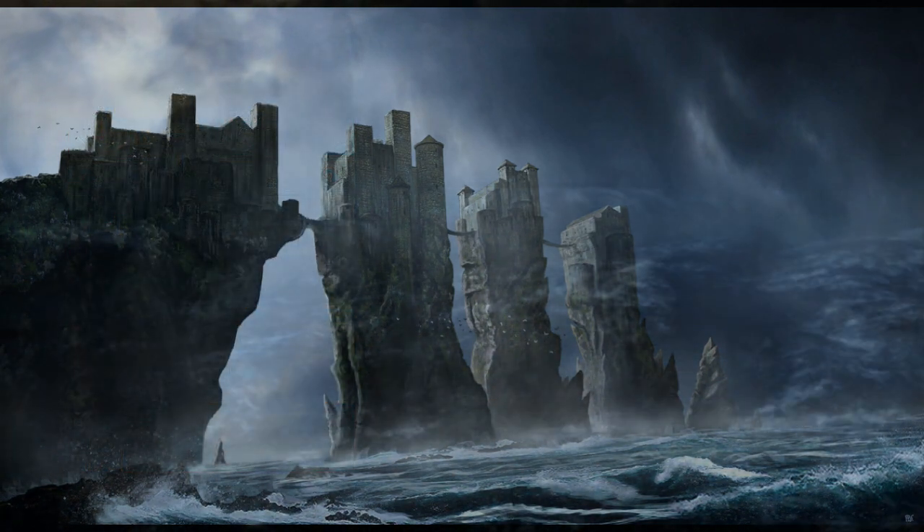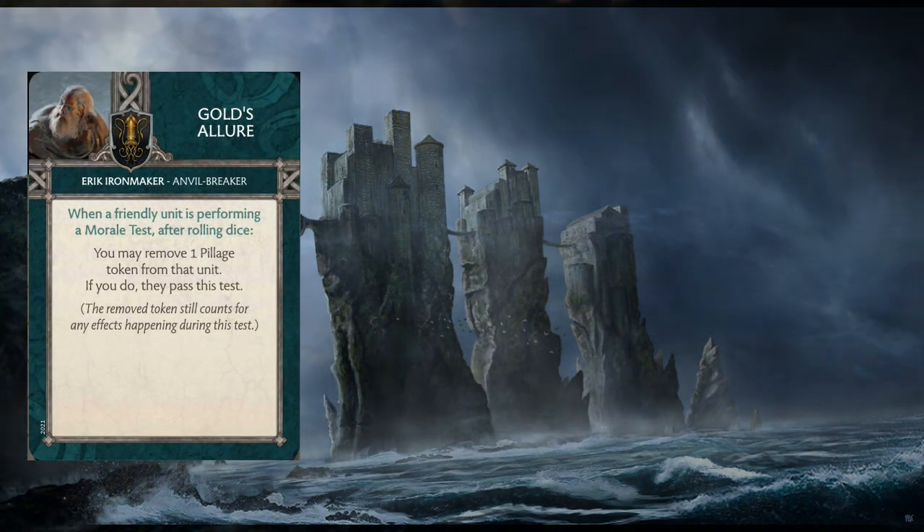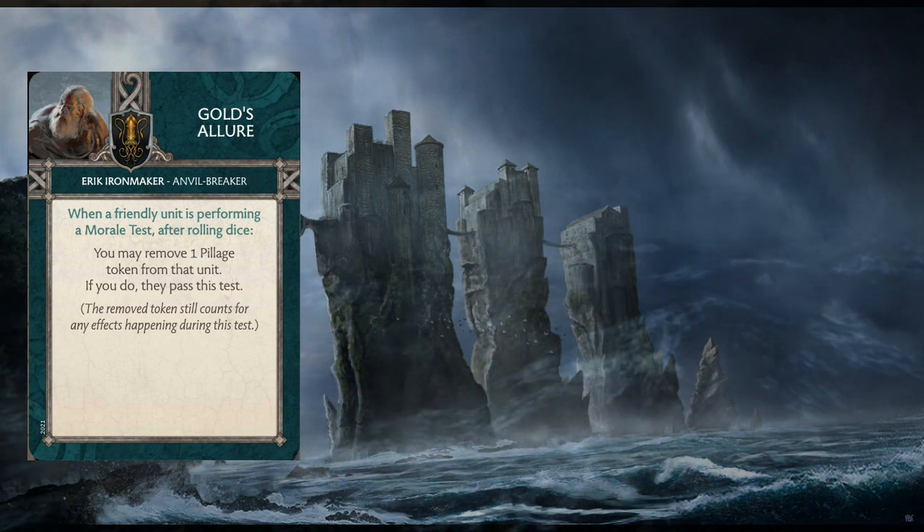His commander attachment doesn't offer much directly to this unit — it's more about what his commander cards do. The first card is Gold's Lure: when a friendly unit is performing a morale test after rolling the dice, you can remove one Pillage token from that unit, and if you do, they automatically pass the test.